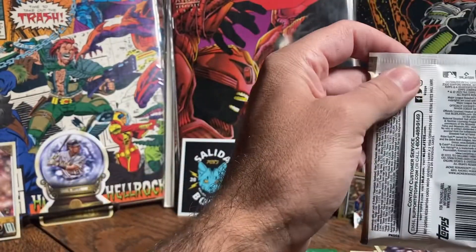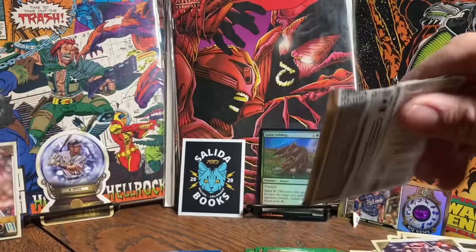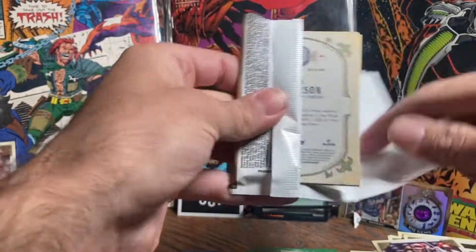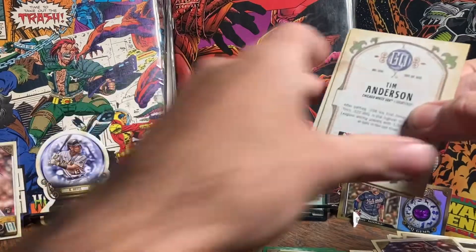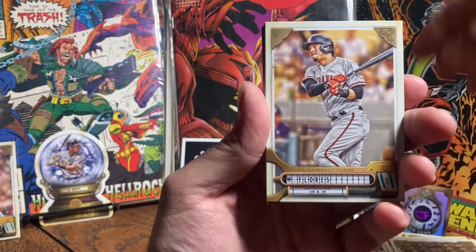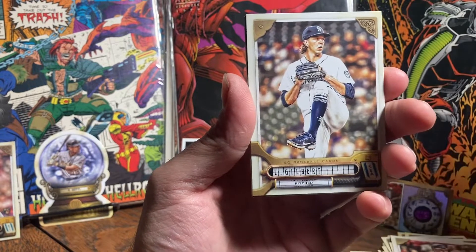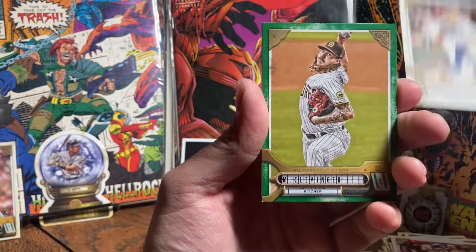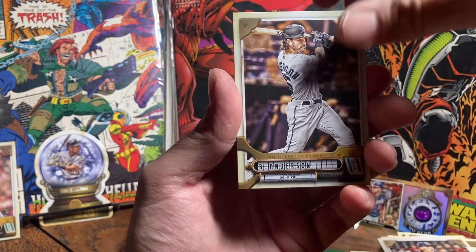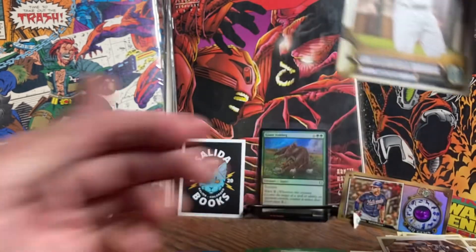Alright, last pack. We'll see what we get out of the last pack. Put a little magic in there, go for something good. So far it hasn't been bad at all - I think we got some really cool things. Verdamo. Flores. Bogarts. Gilbert. Here's our green insert. Anderson. And the other Anderson. And that's it.